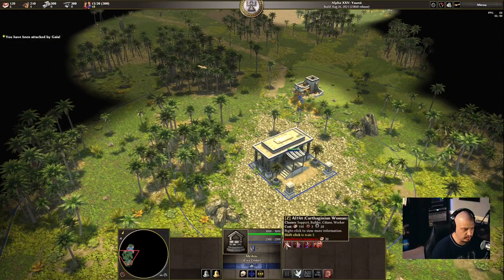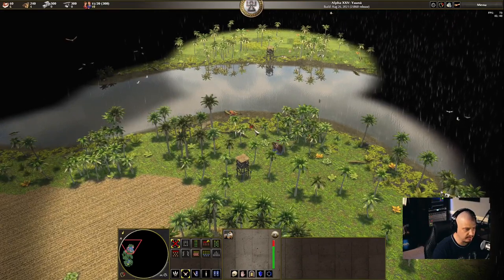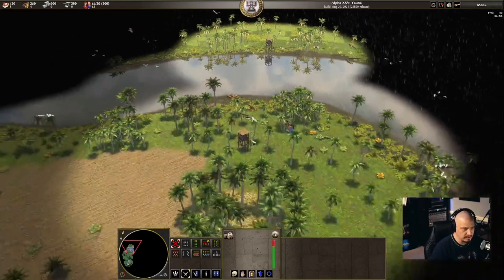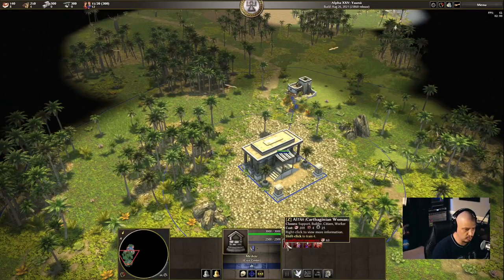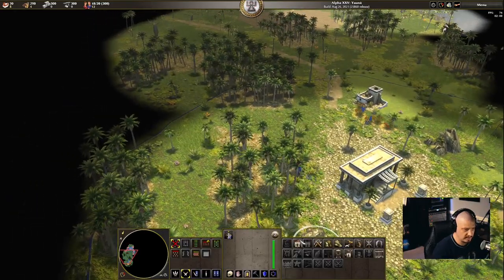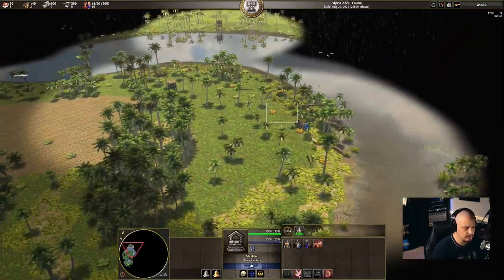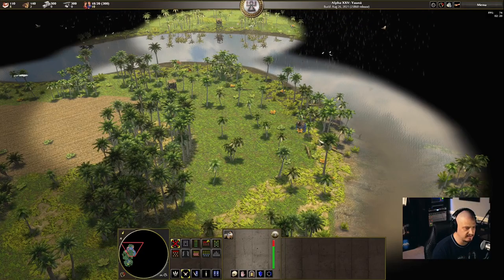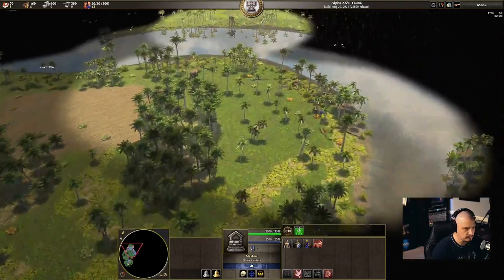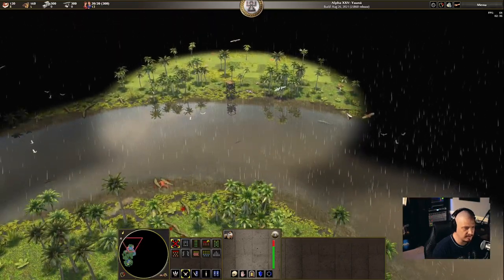I'm going to have the cavalry units take out the crocodiles while they're over there, because eventually I'm going to build out that way. If my cavalry is having problems with crocodiles, imagine what women or even archer soldiers will face when I send them that way. Let's take care of all of that. I'm getting more food now, so I can train more citizens. I need to start thinking about building a house — I'm about to run out of population space. I got off to a slow start. I'm glad I went ahead and got the crocodiles taken care of.